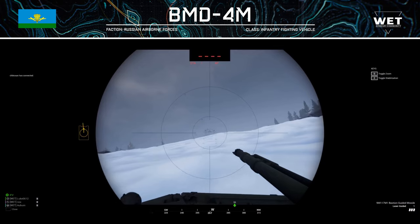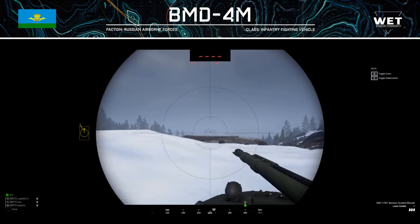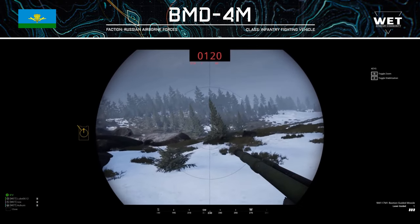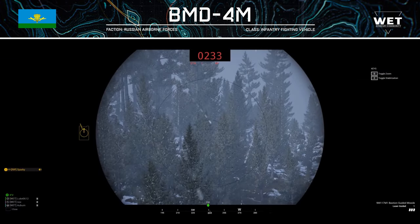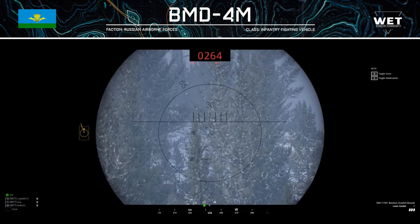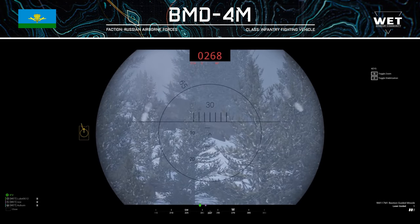If you don't have a crewman kit and are tagging along for a ride, or you are the dedicated spotter or commander for your armor squad, you will spend most of your time looking through the commander's optics. Unfortunately, the commander doesn't have access to an RWS gun, but they are still blessed with a fully stabilized, full 360-degree rotating periscope. This gives the BMD-4 great situational awareness, especially in close quarters.